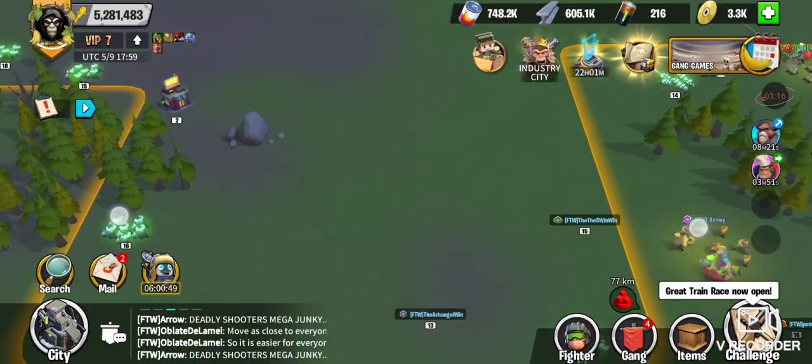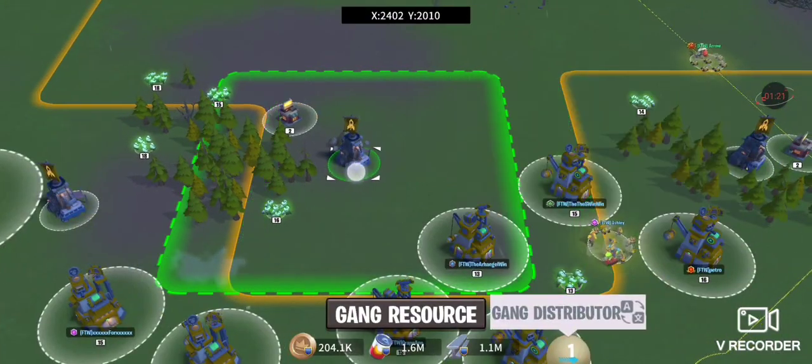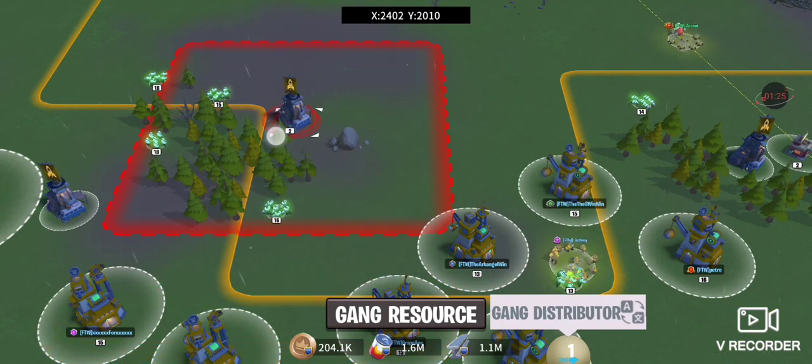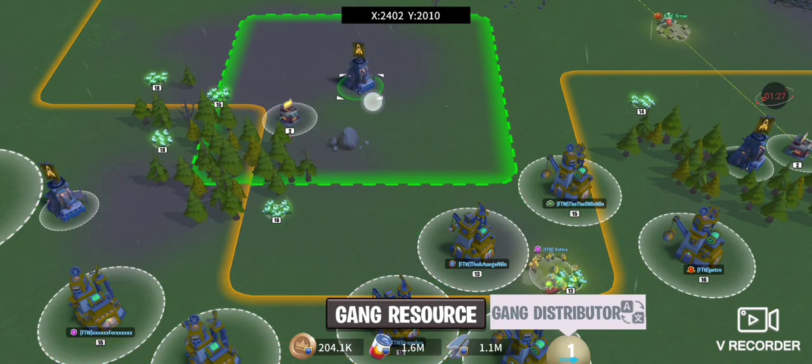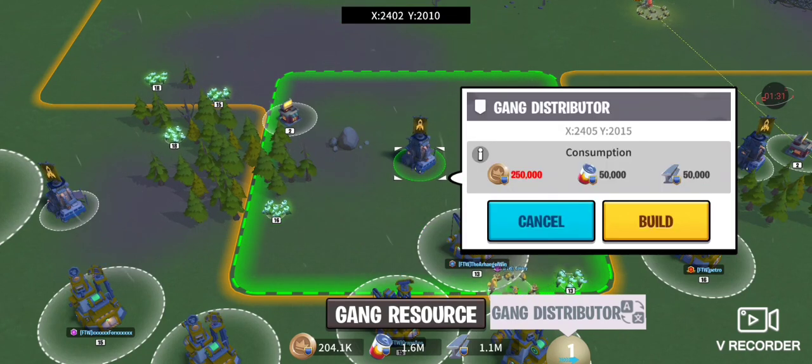Hit build. That actually popped right into place — a lot of times we run into obstacles, mutants, or just things in the way, so sometimes that's why the builds might look a little odd. This one was going to go perfectly right there. But it costs 250 gold; we've got a little over 200. We're doing great on the iron — we've got a lot of that, so we'll keep focusing on that because we've got even more food right now.